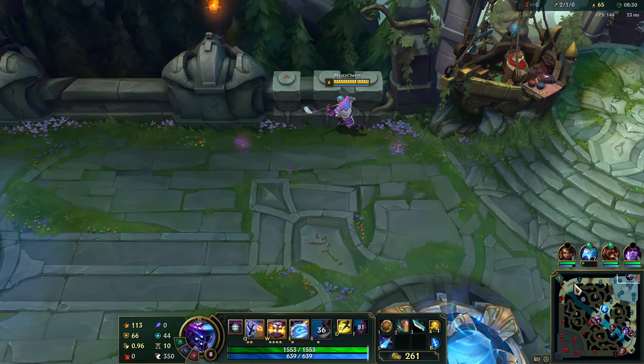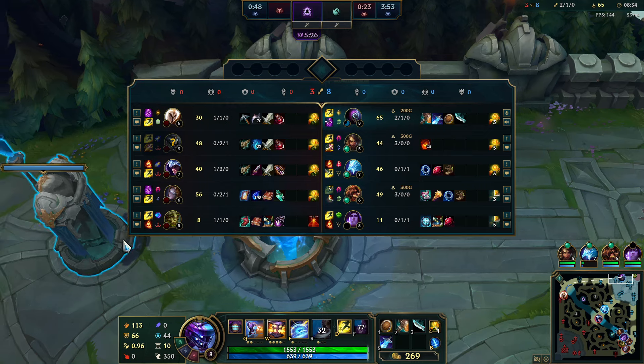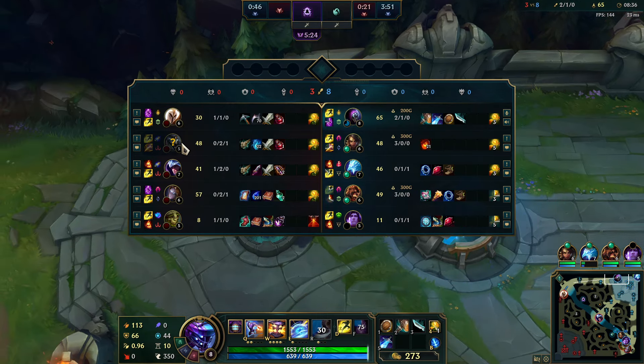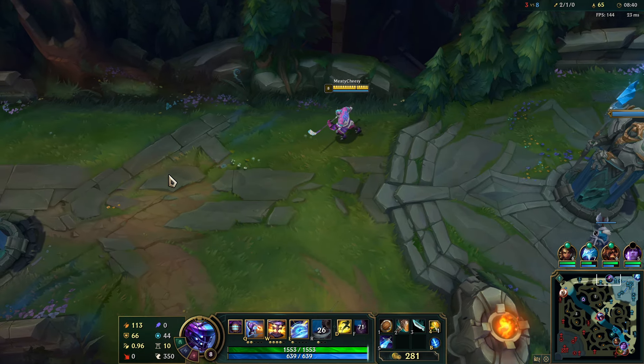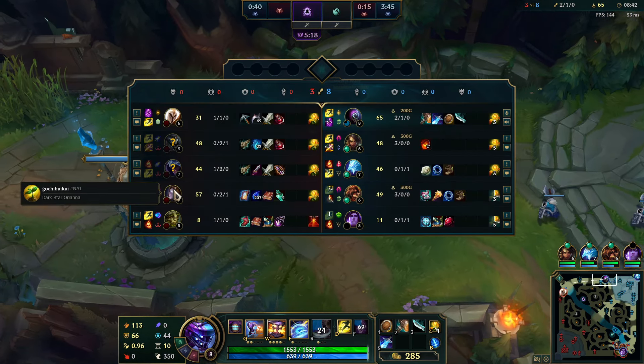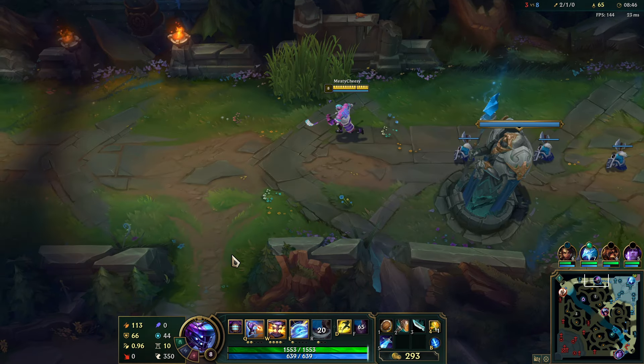If we can just keep scaling or getting small advantages like this, Kale shouldn't be a problem and then we should be able to take down their entire team. They look kind of annoying but they're all pretty squishy so we're going to do some crazy damage to them.